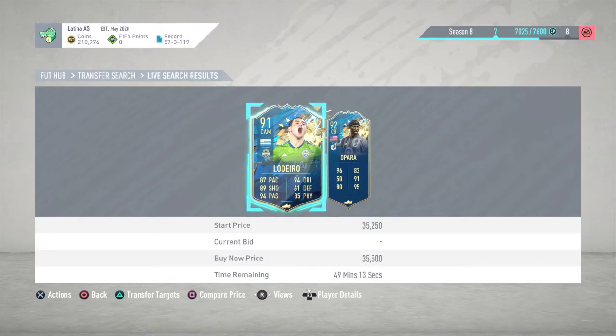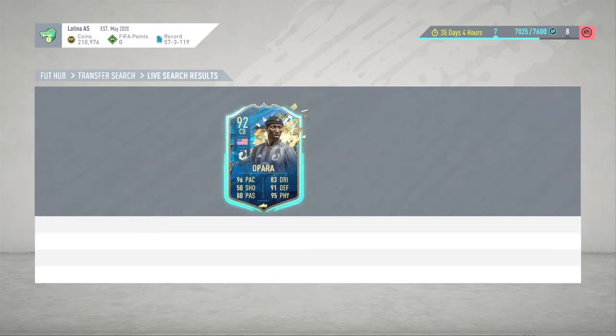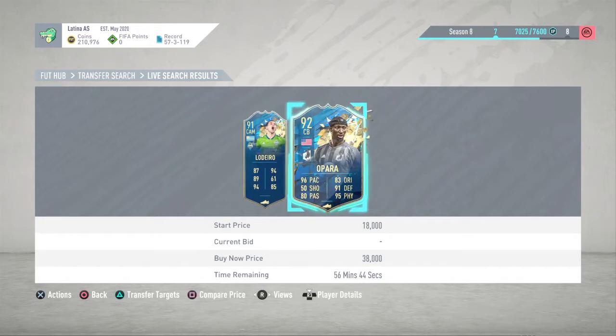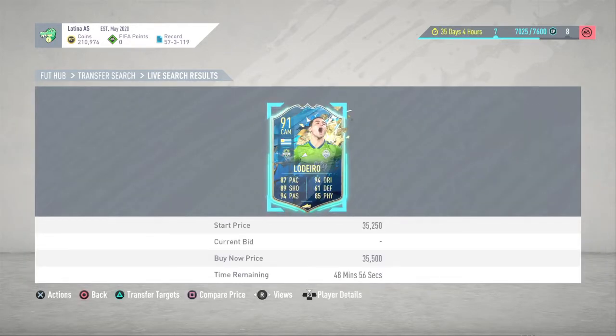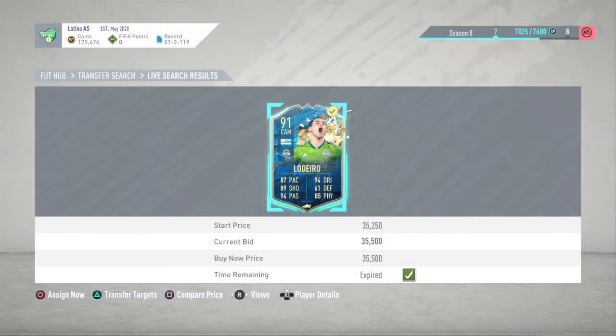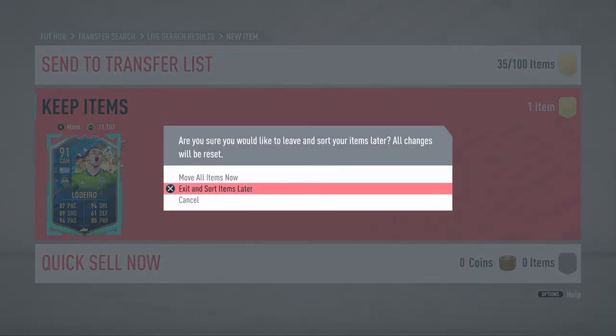So you head over to the MLS TOTS, you'll find people like Ladurio, Opara, and there'll also be a couple of other people. What you want to do is the square-circle method — if you don't know what that is, you compare price on the end one, press circle or B, and then you snipe. This guy, I didn't even realise his price, I wasn't paying attention. We've got one there for 35k — I've never really sniped him, I always sniped the Opara and a couple of others. We'll see how much he goes for.